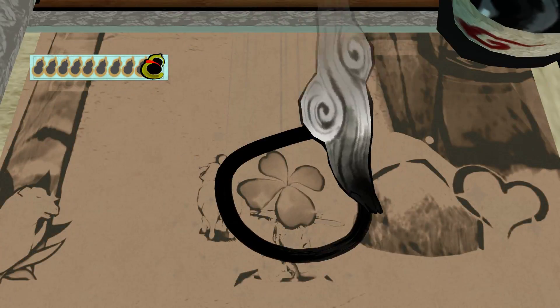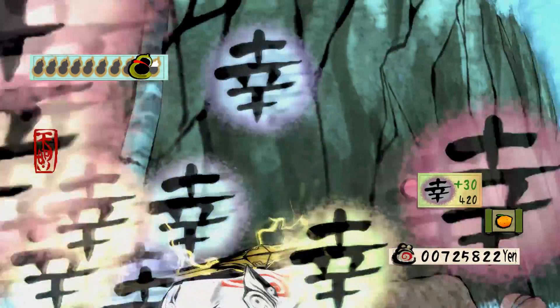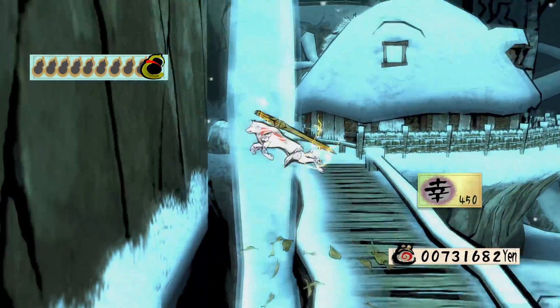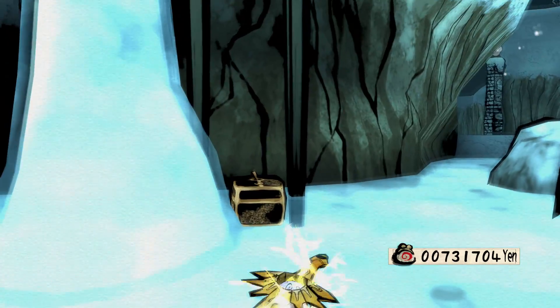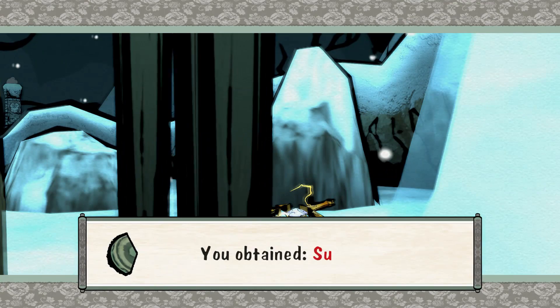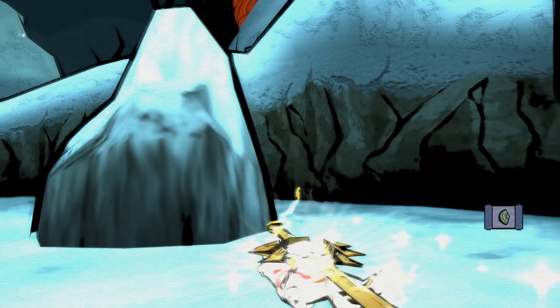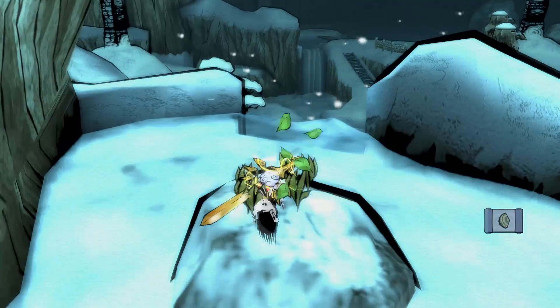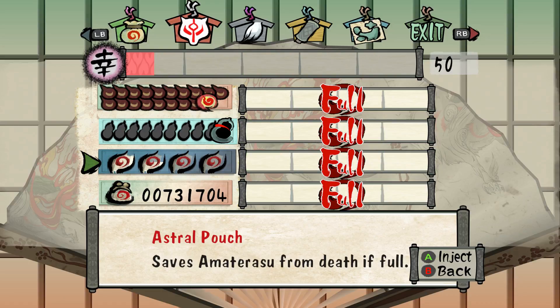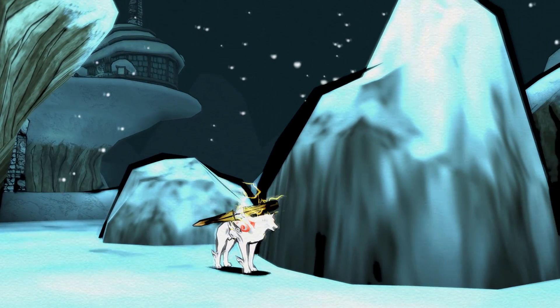Guess what? That's where one of the sun fragments are. One of them is meant to be down here, specifically in this treasure chest. And I will see you guys in Inner Yoshpet. But before I do that, it's time to get the final upgrade for Almi — the last of the things that we need praise for. And that gets us the achievement, Grab Life by the Leash.